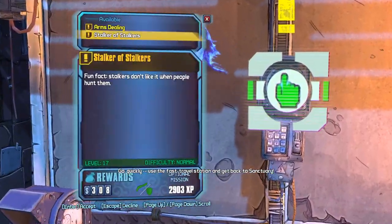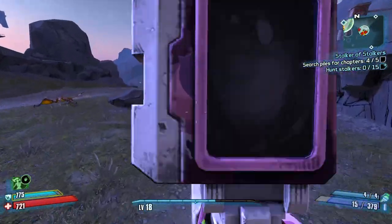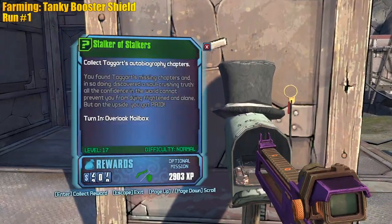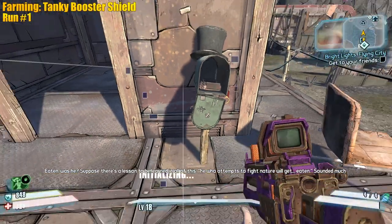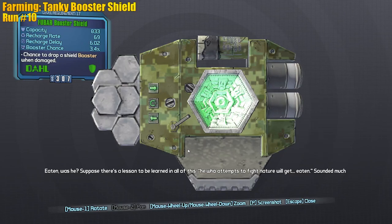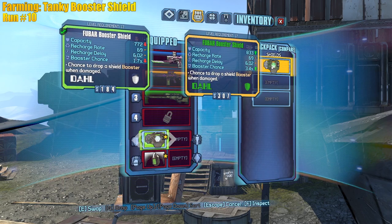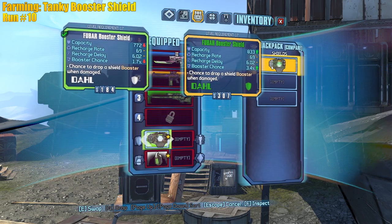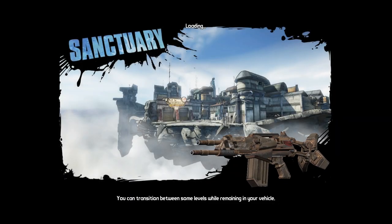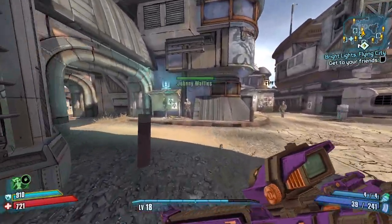We're going to farm the stalkers for a new doll shield — you get a guaranteed doll booster shield from this mission. Got it — cool. Let's farm. No Pangolin — try again. Exact same parts as the one I have on me right now — bayonet, Pangolin, Pangolin. Same level except green rarity, so better booster chance and better capacity. Let's go farm old Slappy this time — we've always done clan wars, let's swap it up. Don't turn in Bright Lights Flying City — we want to scale the mission up.